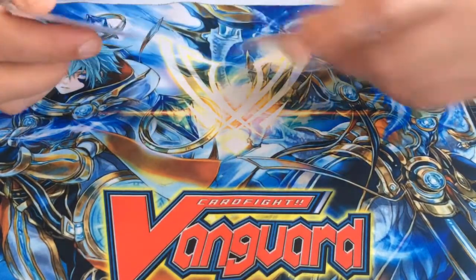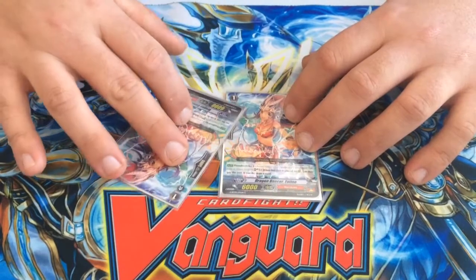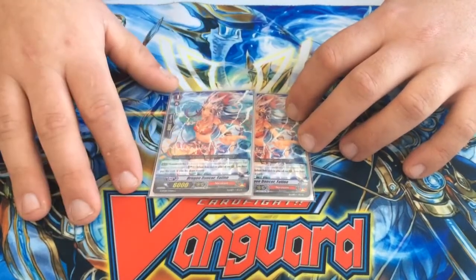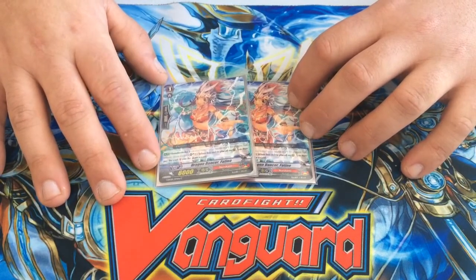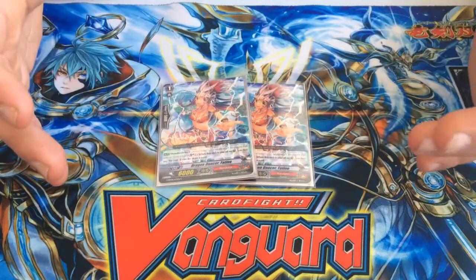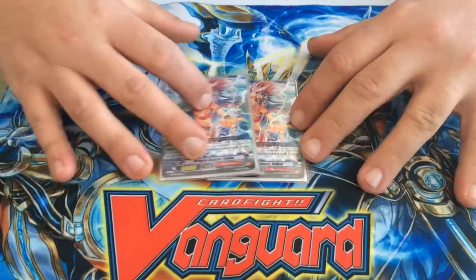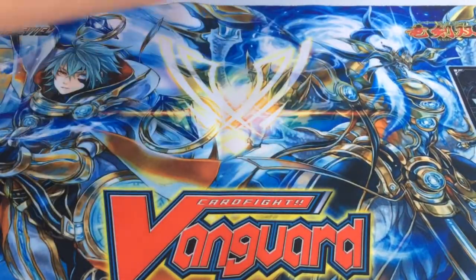And then finally for grade ones, I run two copies of Dragon Dancer. It just helps you to draw, so it helps with the consistency factor of the deck. You can already tell that the grade twos and grade ones are mostly there to help you draw and plus off either through a skill or through drawing a card — to help get what you need, thin out the deck, and so forth.